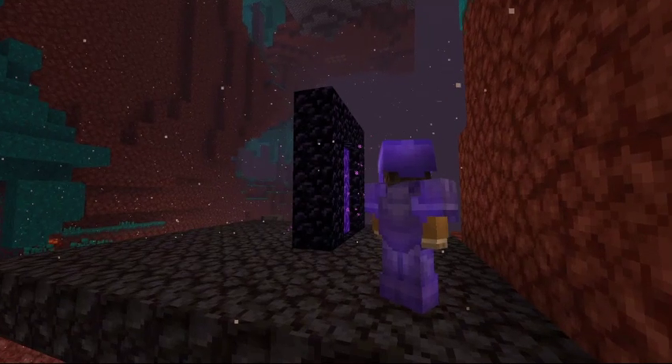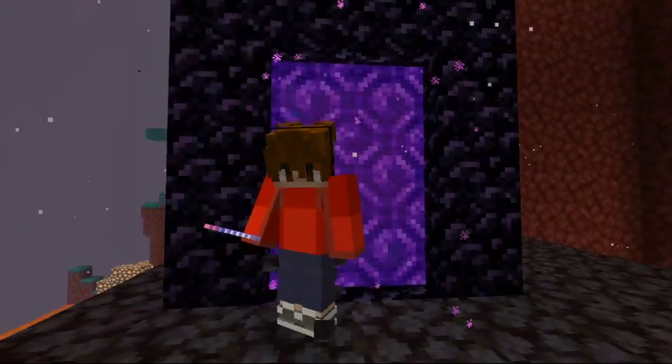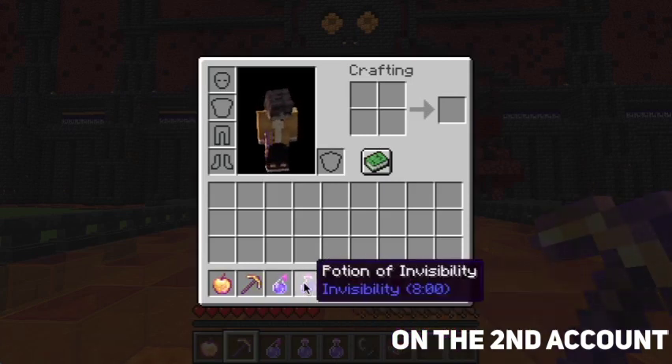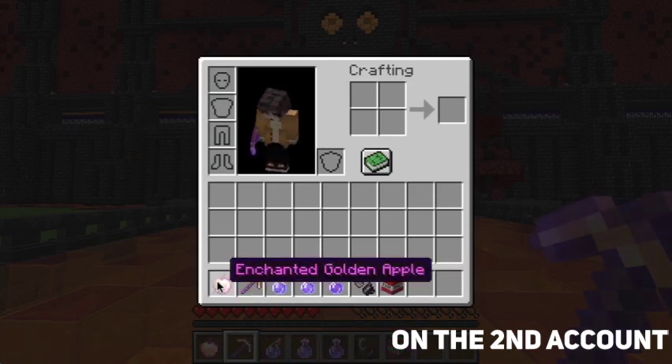For this escape, you're going to need two Minecraft accounts — one you can borrow from your friend, or use an alt account. You're also going to need TNT, flint and steel, a potion of slow falling, two potions of invisibility, a golden pickaxe with Efficiency 5, and an enchanted golden apple.